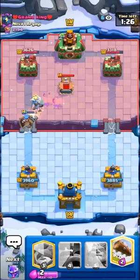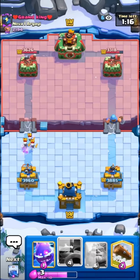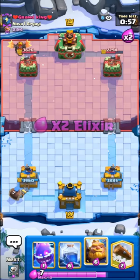I'll play my Royal Ghost as well while the Hunter is still alive, maybe get some value out of it. That should get some good damage — I think he has to play the Arrows too. We're definitely up a few Elixir right now. I'll play the bridge Fisherman right here; he has like nothing in cycle for it. It does some pretty good damage when left alone — I think like 800 or so.